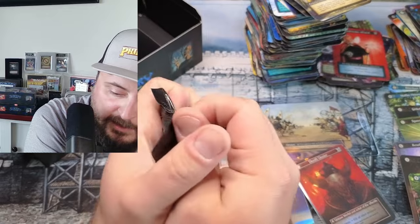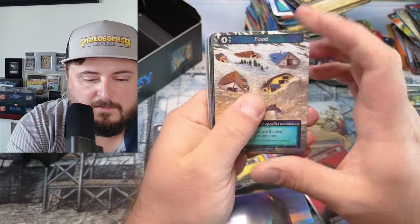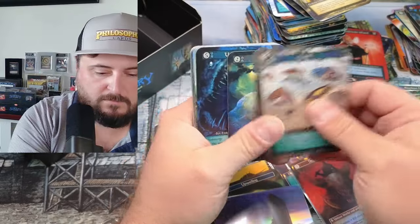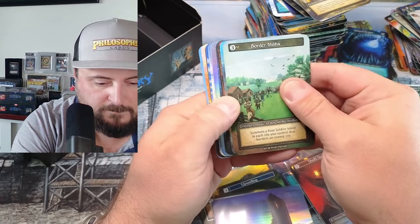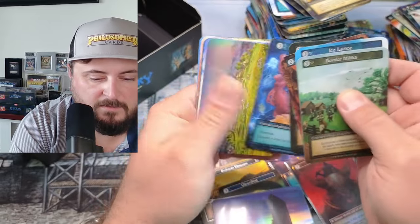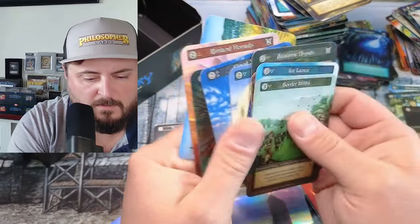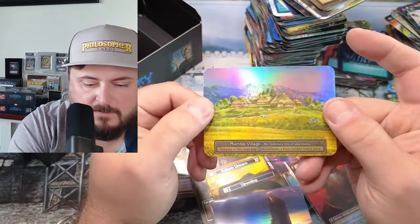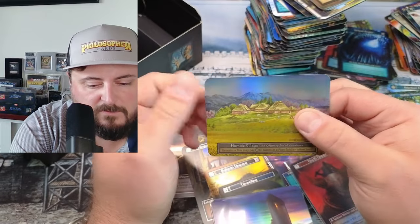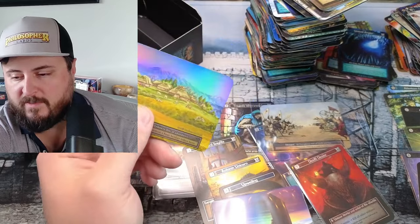We're missing one unique and one foil, I believe. Oh yes — another Grandmaster, awesome. This should have a guaranteed unique and guaranteed foil in this god box. What do we have here? We only have seven uniques in this box — we do have a foil though. What does it look like? Vantage, vantage — oh, a Village! Oh yes! Beautiful. Oh that is excellent — that's a nice looking Village, folks.